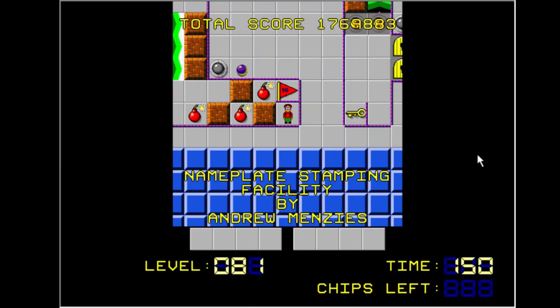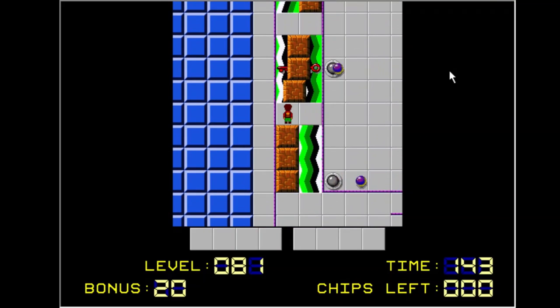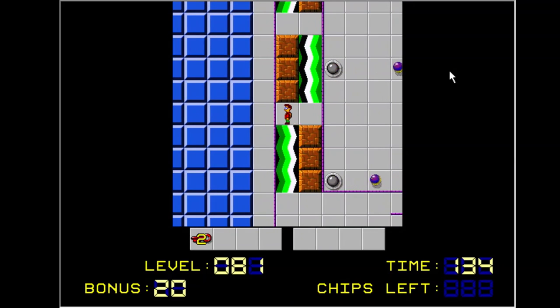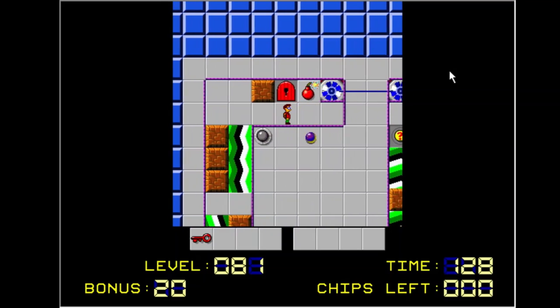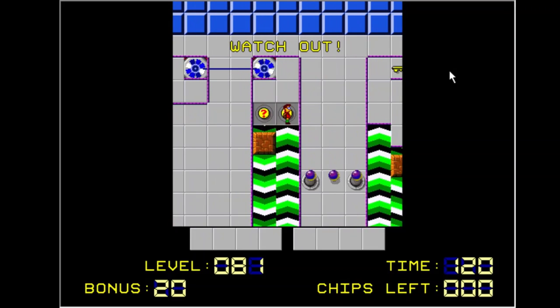We got all 81 — 81 is one of my favorite numbers because it's a perfect square. Okay, a plate stamping facility by Andrew. Careful — that's fun. Oh, there are two red keys to find. The noise is a little loud, isn't it? All right, question mark — watch out!